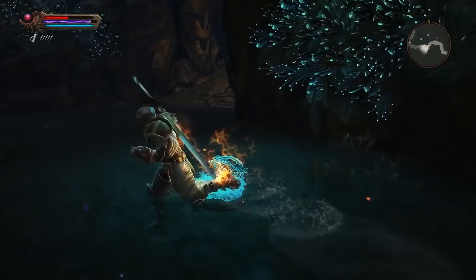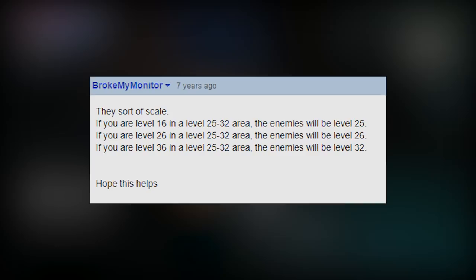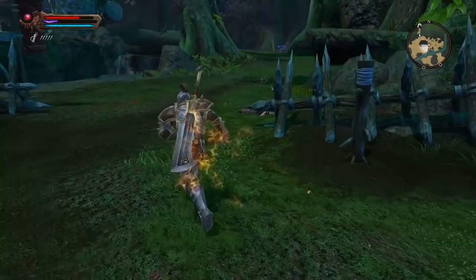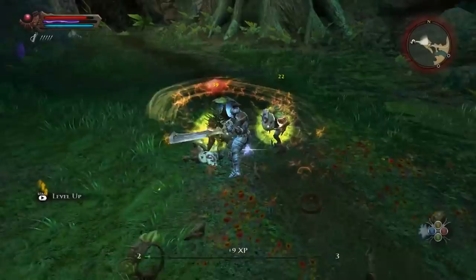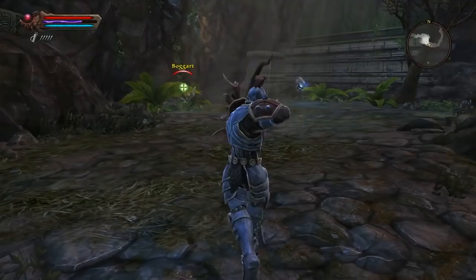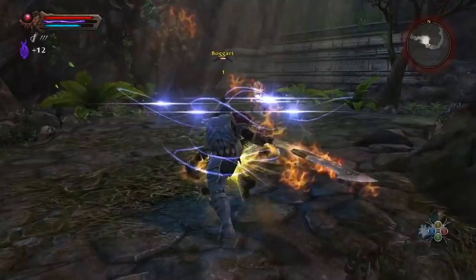In Kingdoms of Amalur, the developers tried to fix this problem by scaling areas instead of NPCs. So for example, if you enter a level 25–32 area as a level 26 character, the enemies will be level 26. Once the zone scales, it locks — it will never change — and if you come back to the same zone as a higher level character, the enemies will remain the same level. Since Kingdoms of Amalur had a lot of zones, it was really common to switch between them, and you could easily out-level the next zone, allowing you to just steamroll all the enemies in that area.